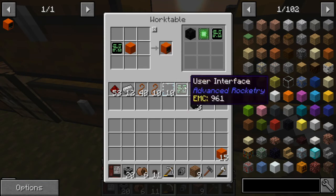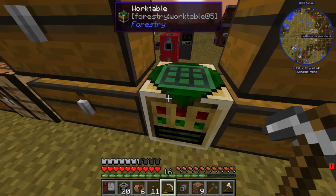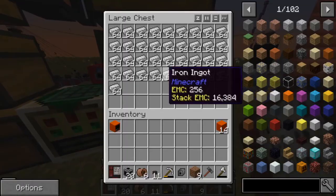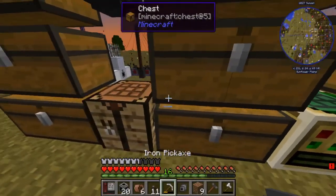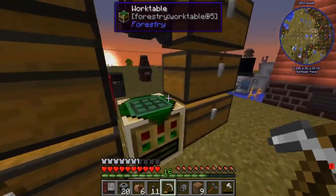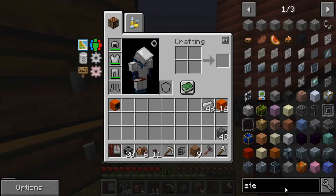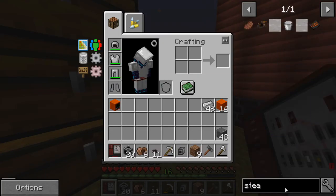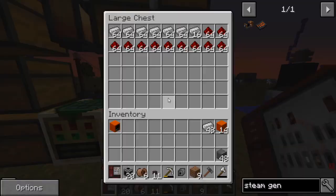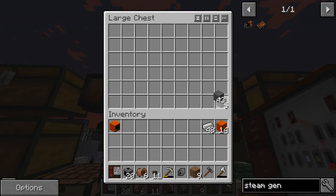All right, so Modular Machinery casing - there you go. Now they want us to make iron plates, which is simple enough. We can do that over here. It's not like one of those really complex crafts. There are 48 of those. And we need - let's look at the thing again - the steam generator requires 17 of them.